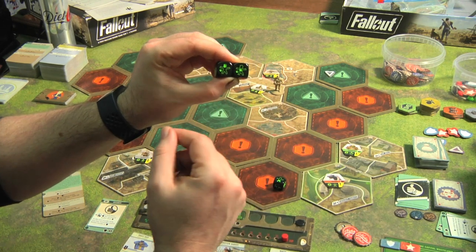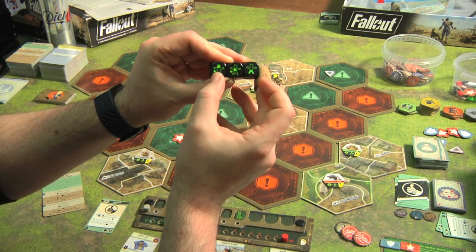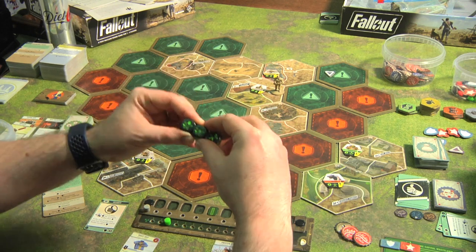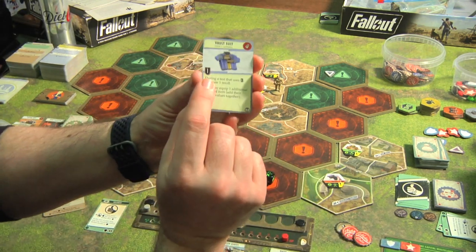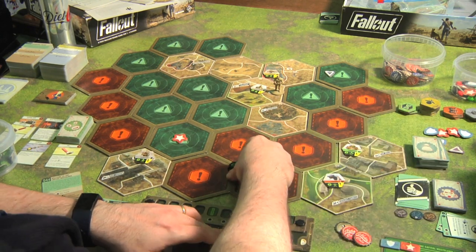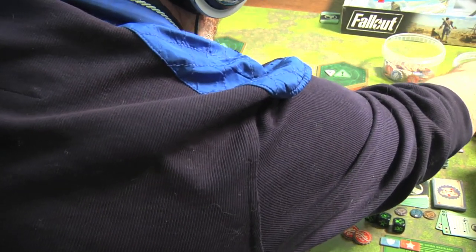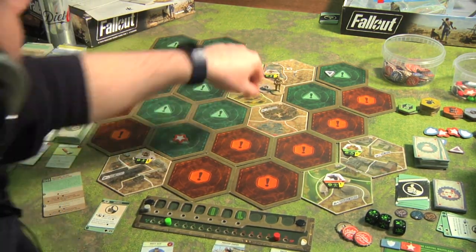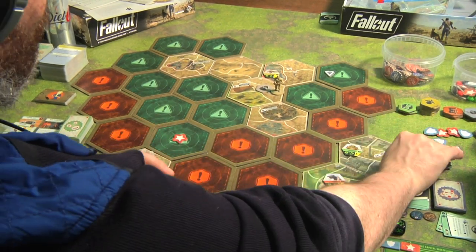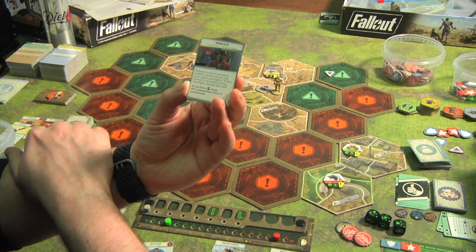The die have multiple functions — during tests I want the dots, but in combat the dots are a bad thing. The regulator did two damage to me, but fortunately my vault suit negates one point, so I only suffer one damage and drop to fifteen hit points. I kill the regulator — hooray for free market economy. I put down another face-down bad guy icon and loot two cards because he was a level-two character.